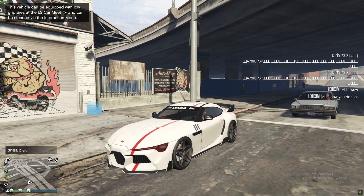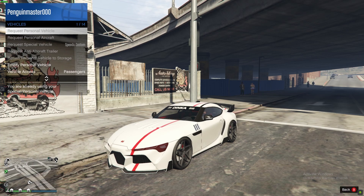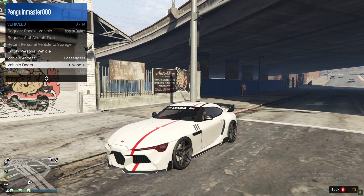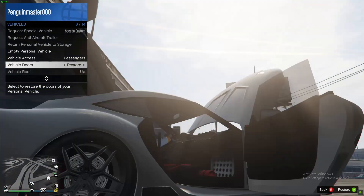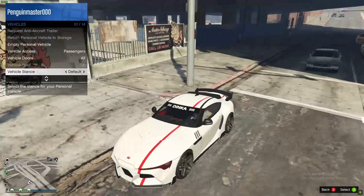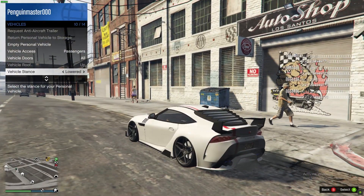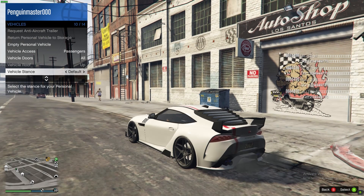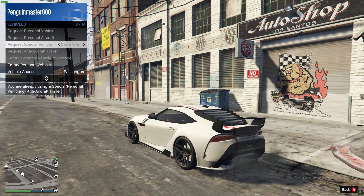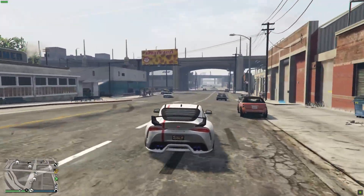This vehicle can be equipped with low grip tires at the LS Car Meet and can be stanced via the internet. That's the first thing we're gonna do. Let's open up all the doors — oh nice! Vehicle stance: default, lowered. Let's see — the stance helps with traction for drifts. We'll have it default first, drive around, and then test. She's rear wheel drive, okay, she spins tires.